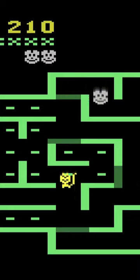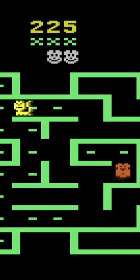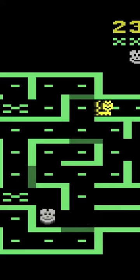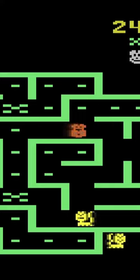You play as a mouse collecting cheese while avoiding cats. Instead of power pellets, here you collect bones which can be activated at a time of your choosing by pressing the button. This will turn you into a dog for a short period of time, allowing you to knock the cats back to their starting points.